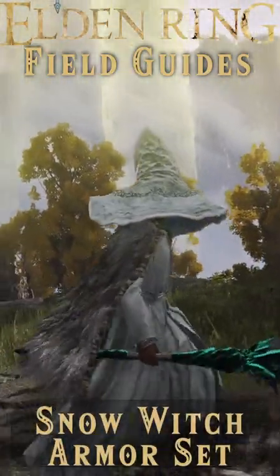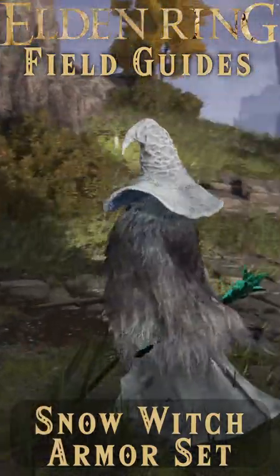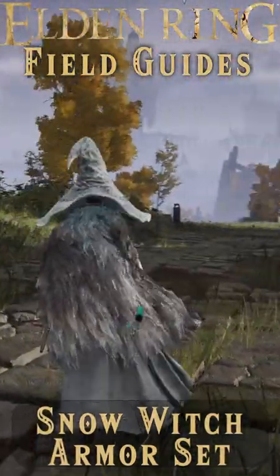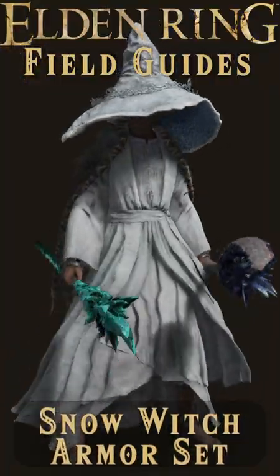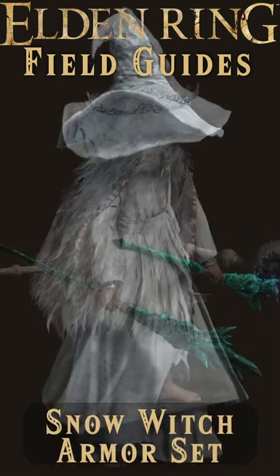A wizard is never late, nor is he early, but he always dresses to impress Frodo Tarnished. And if you're looking to get your Elden Bling on as a sorcerer, you gotta check out the Snow Witch set. And if you don't know which way to look to find the set, stay tuned.